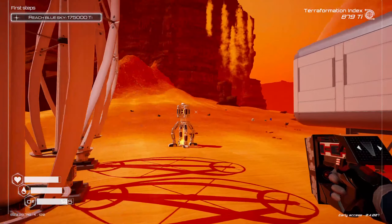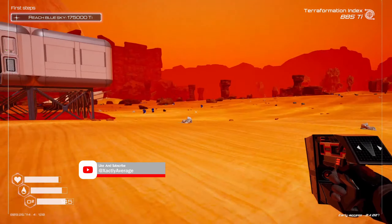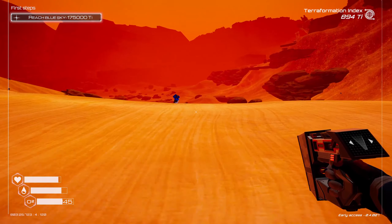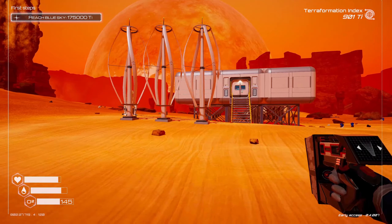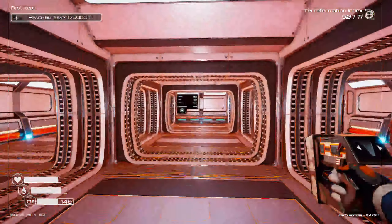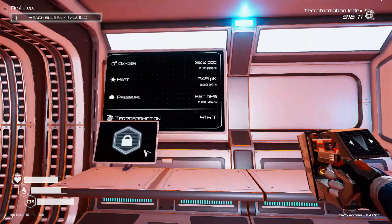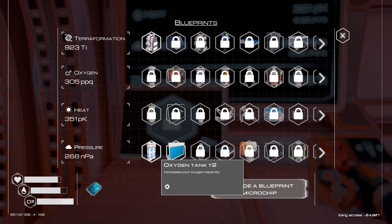Hello and welcome back to episode 3 of my Planet Crafter let's play series. In the last few episodes we've been looking at a quick wreck and starting the initial setup for our colony. Now we're going to beef that up and start getting on to the next levels — build the upgrades we can do and get started getting through our terraforming goals.